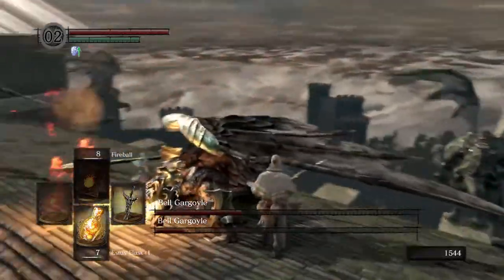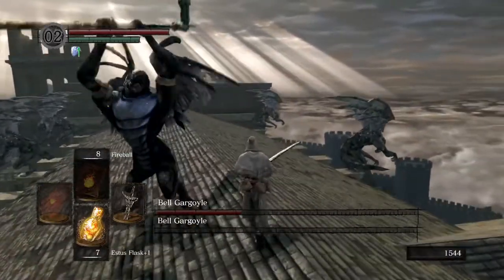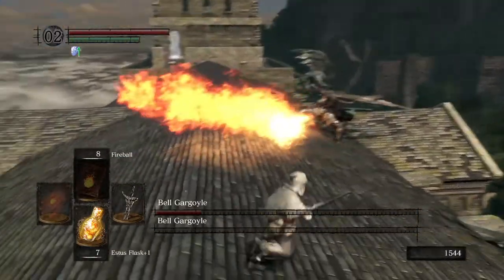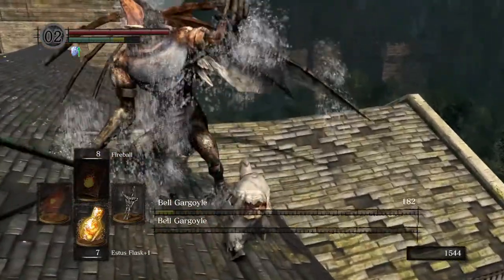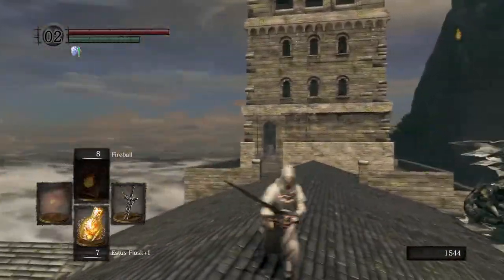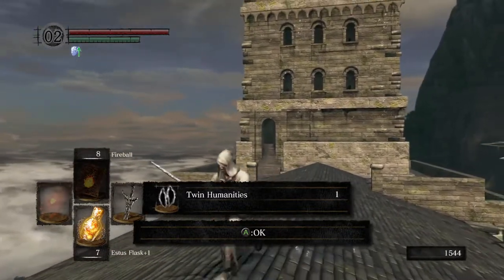That's it — we got him! As soon as you get that first Gargoyle down, once it's a one-on-one, the fight is pretty much over. But that doesn't mean you can relax. That was Bell Gargoyles! It is really all about the DPS race in the first phase and employing a great amount of patience in the second phase.